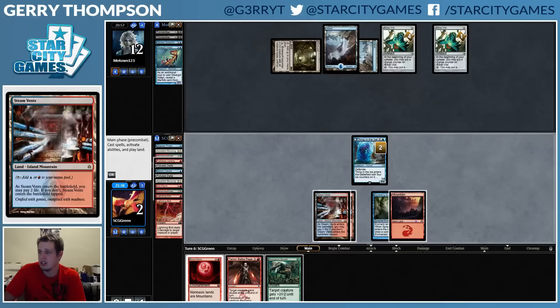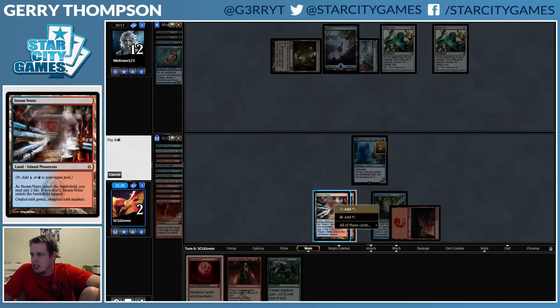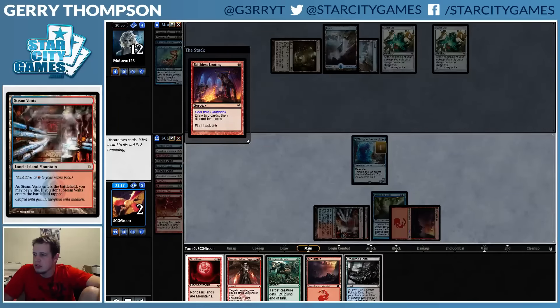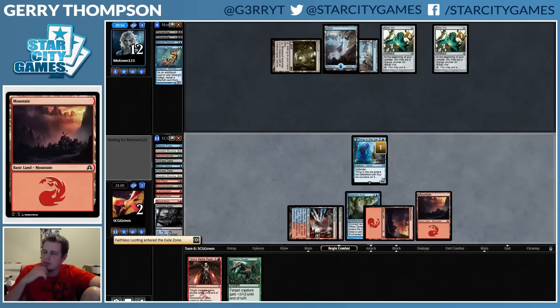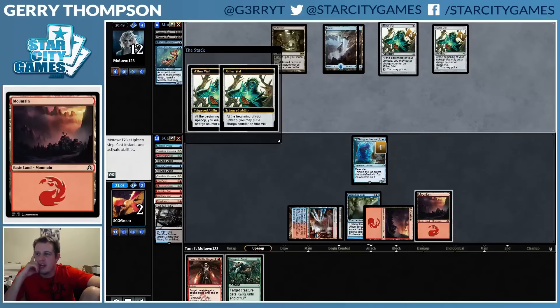Play Looting — I don't know though. Why am I on two and not three? Maybe I shouldn't have been a coward and just gotten an Island instead of the Steam Vents. Seems tough though — so many of my spells are red. If they had another Spreading Seas I'd just be cold. No Master of Waves — I am thoroughly confused as to what my opponent has in hand.